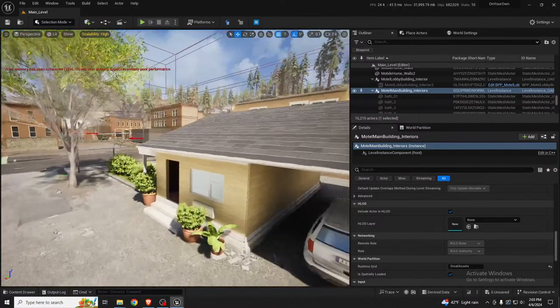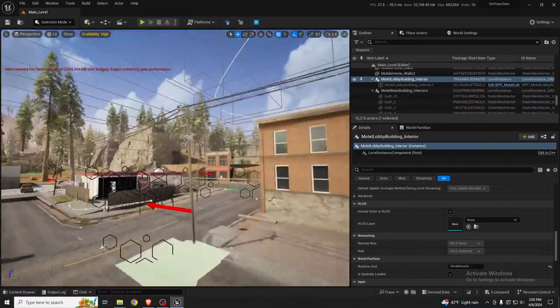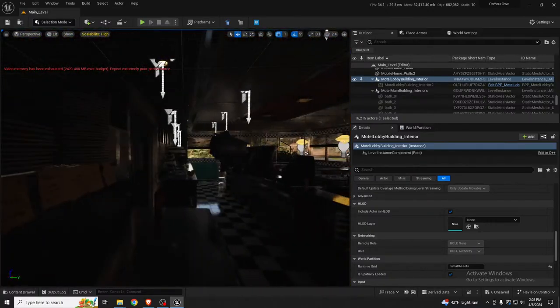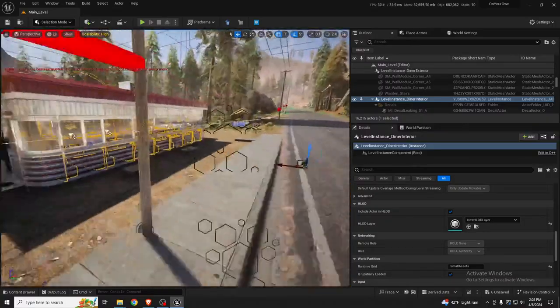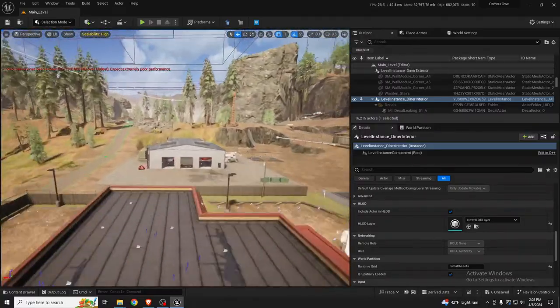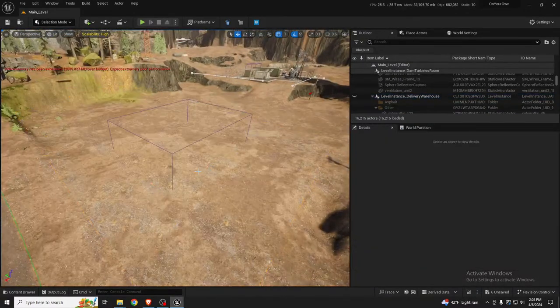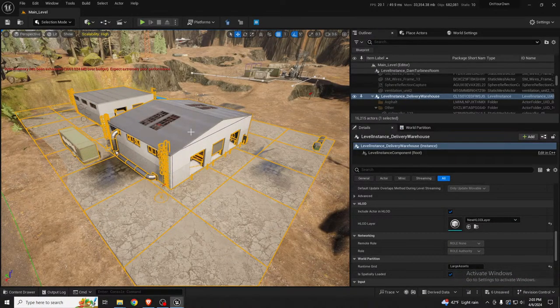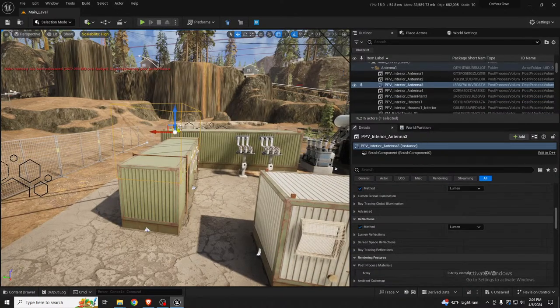It's similar for the motel — the motel itself has a large loading distance but the interiors are small assets. The lobby would also be small assets. The diner interior is also small assets, loaded only when you're really close. For this delivery warehouse, it still needs to be broken into exterior walls on a large-assets runtime grid and the interior on small assets.